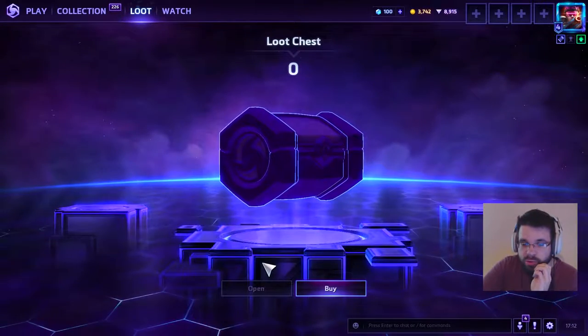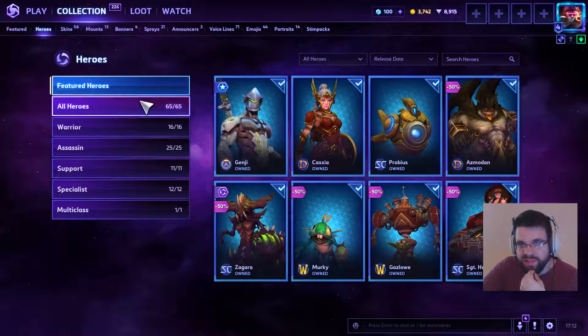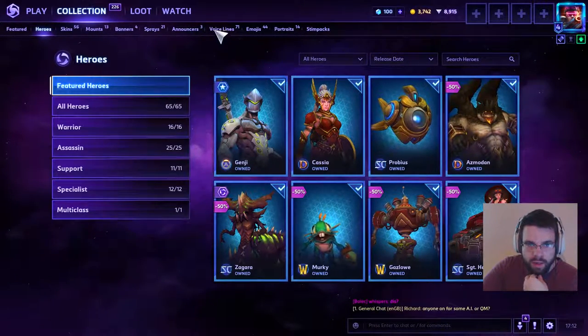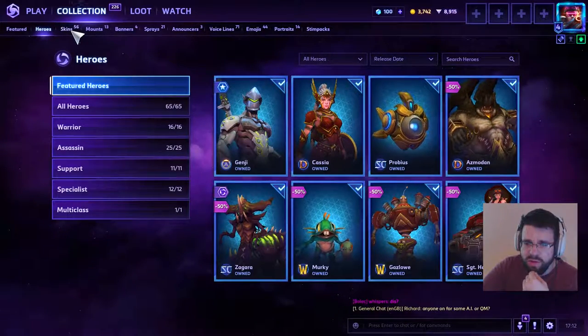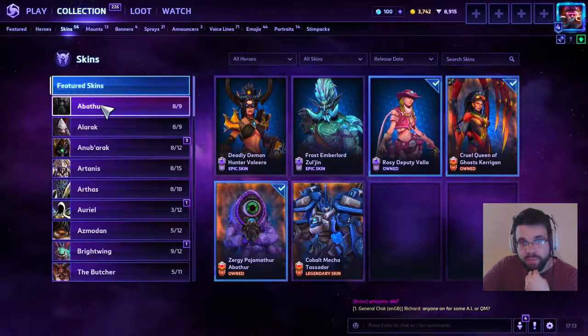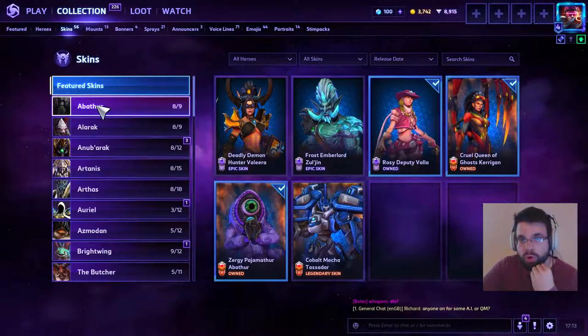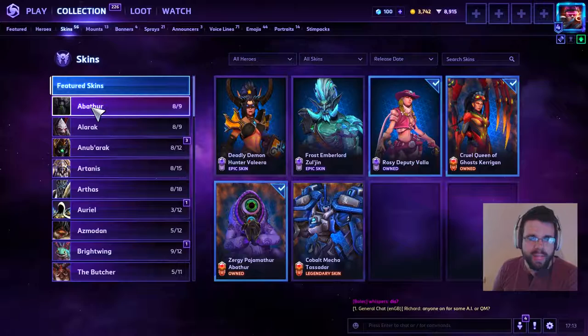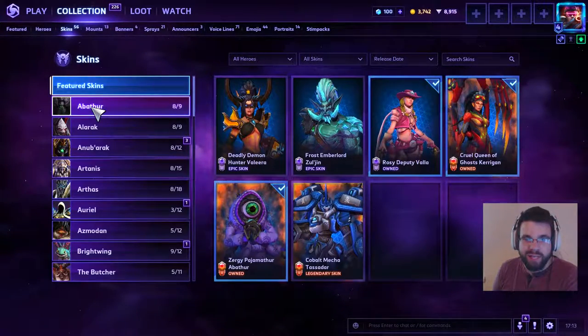That's it, boys and squirrels, friends and viewers, everybody! That's 226 new items to my collection — a lot of items, and you have to take into account the emojis, voice lines, and stuff like that, but that's 56 new skins. If you want to see those in action, head over to my Twitch channel — I'll be streaming almost straight after this. Hope you guys enjoyed; if you did, leave a like rating. If you haven't already subscribed to the channel for more content — I was kind of slacking off from Heroes of the Storm content just because I was waiting for the release of 2.0, but now that it's here we can crack on with that. Hopefully I'll see you there!